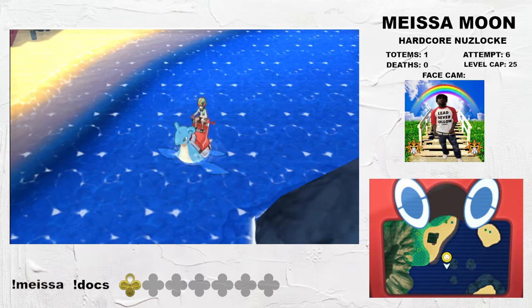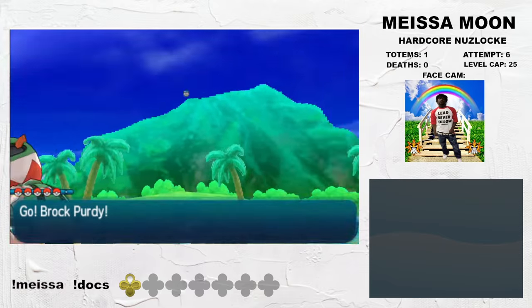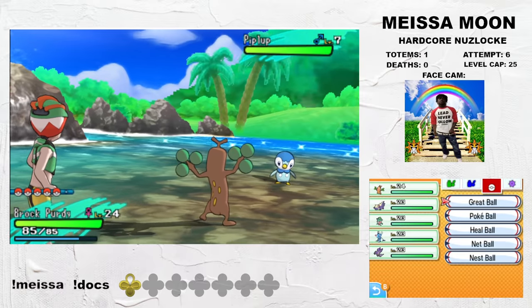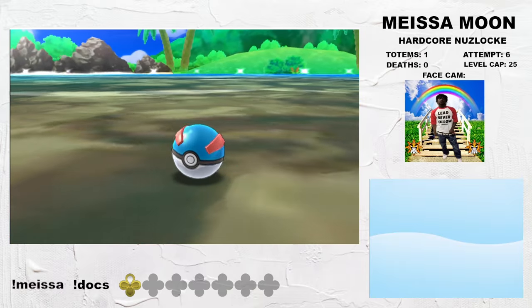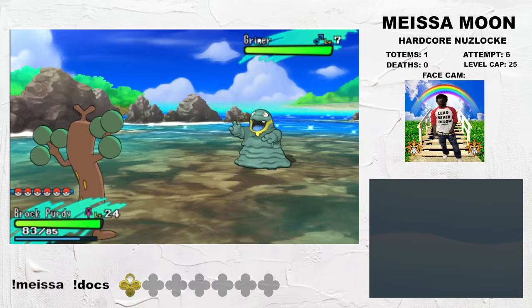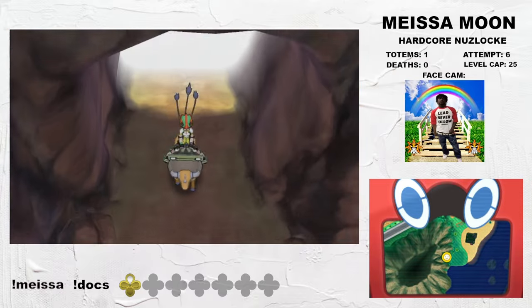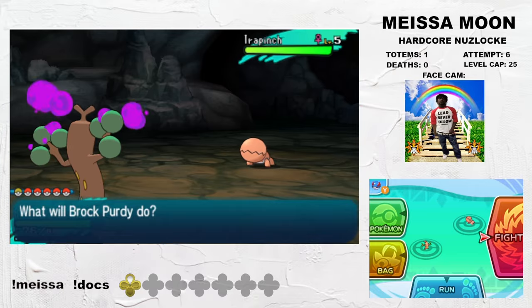Before the Totem Wishiwashi, Surf is unlocked, so I backtrack to get another round of encounters. In Akala Outskirts I grab Piplup, which is really good — Empoleon has minor stat buffs but gains the ability Competitive, which suits it very well. In Malie Garden I pick up Alolan Grimer, an excellent encounter — Alolan Muk has Regenerator and amazing Poison-Dark typing. Lastly, in 10 Carat Hill I pick up Trapinch, a personal favorite of mine, although Flygon does not see a lot of use in this run unfortunately.